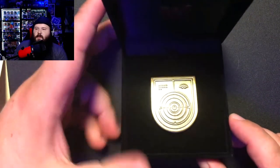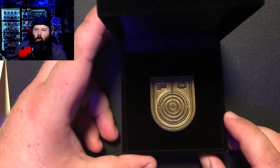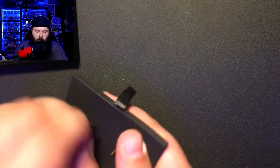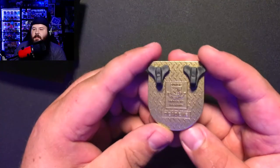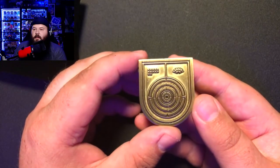Very cool. Here is the seal itself. I like this one — it's a little more simplistic than the others I've collected, but it's definitely one of my favorites. Let's take a look at the seal itself — I've got to take it off the little backing. On the back it says 'Dead Eye' and 'Bungie,' and on the front you've got the seal itself. Very nice.